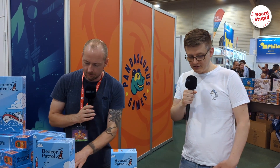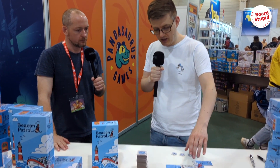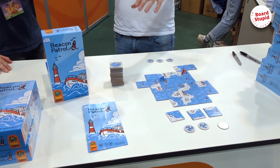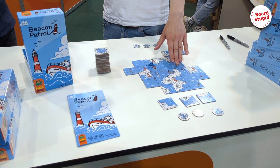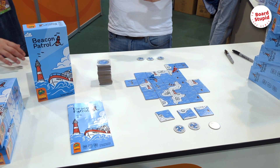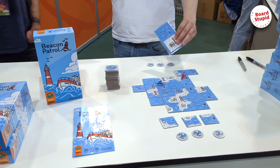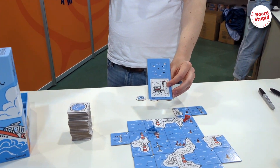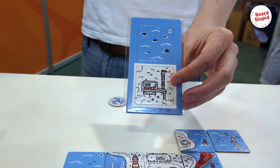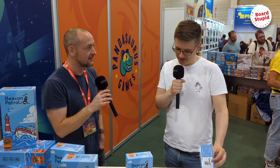There are also a couple of modules in the box if you want to make things a bit different. The base game comes with over 50 tiles, and then there are two mini expansions inside the box — one with windmills and one with piers — which have different scoring conditions. If you get the game at the booth here, you also get two promo tiles with unique placement rules. So if you're at Spiel this weekend, come to the Pandasaurus booth and pick up some promo tiles — it's very fun with them.